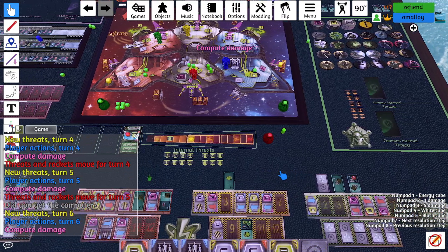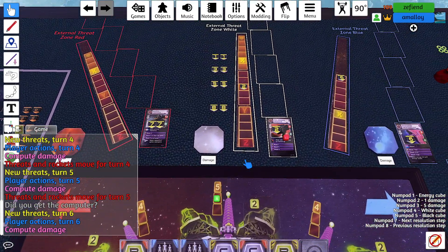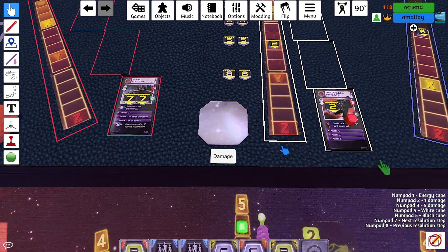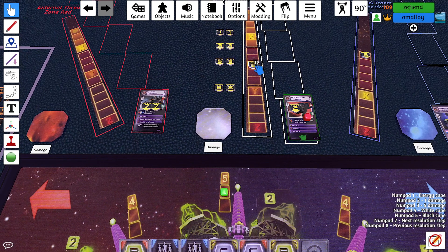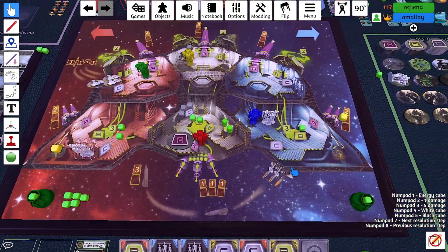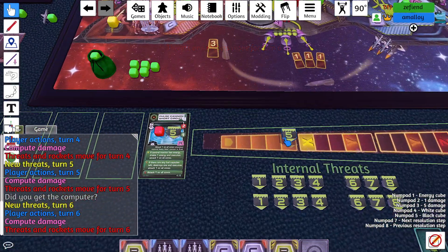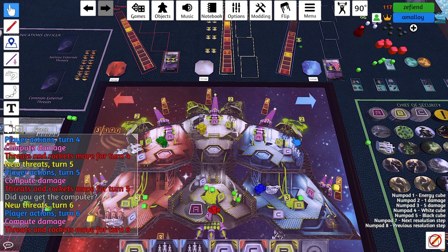That's all of our actions. Damage: the rocket targets this guy — the polarized frigate. That's three non-laser damage. Five laser damage is three. He takes four more and dies. Threats move: pulse cannon short circuit moves two — no action. Phasing destroyer moves two and phases out.